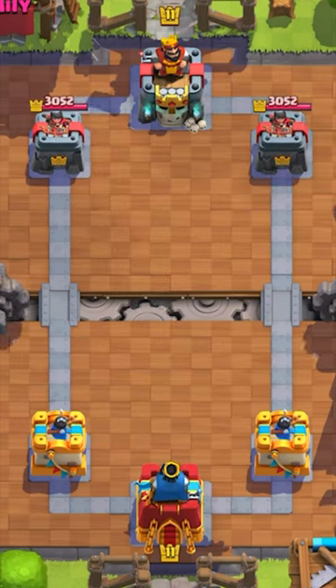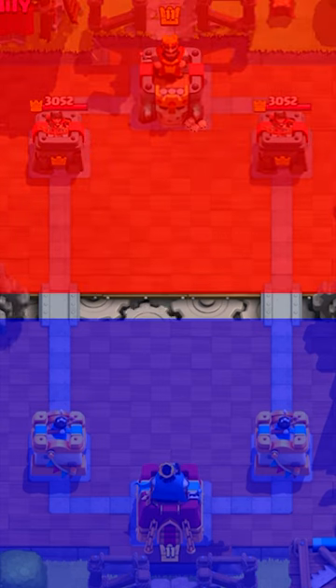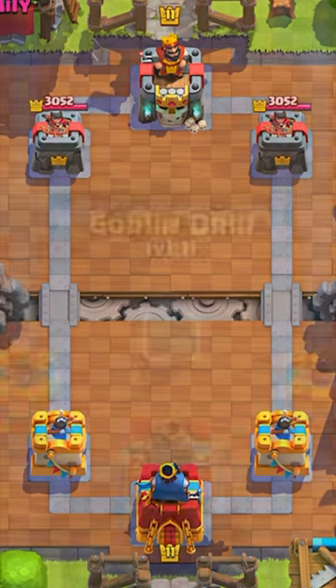Clash Royale is broken. When you go into a game, one player is blue and the other player is red. It's completely random who's blue and red, but there are some very interesting interactions for each colour.